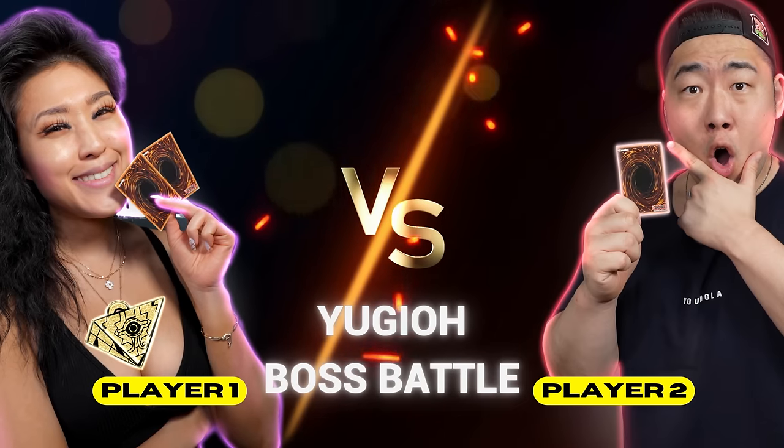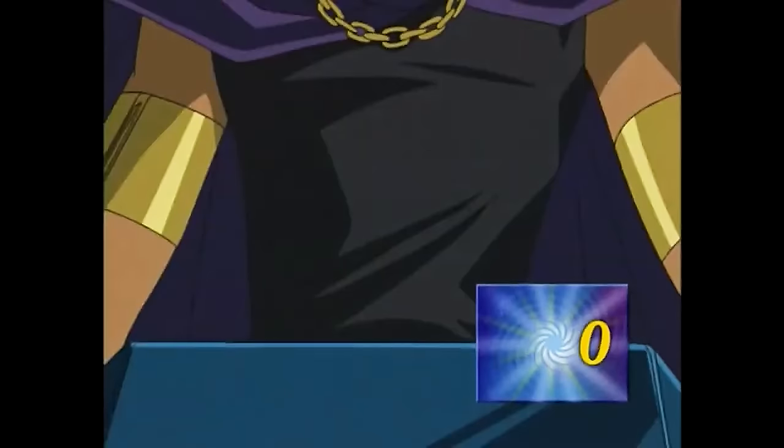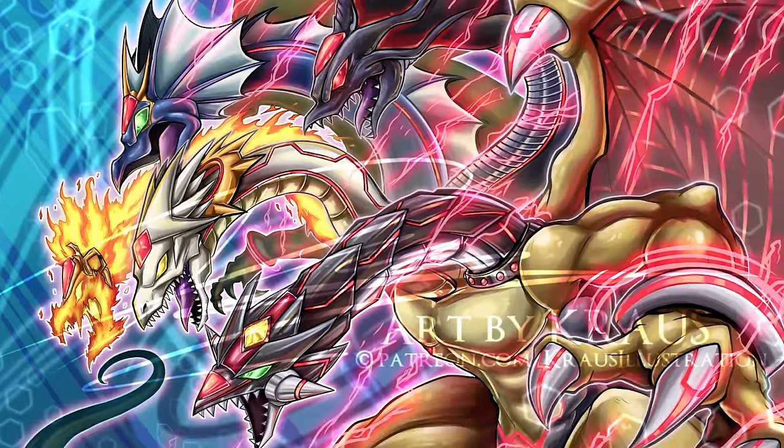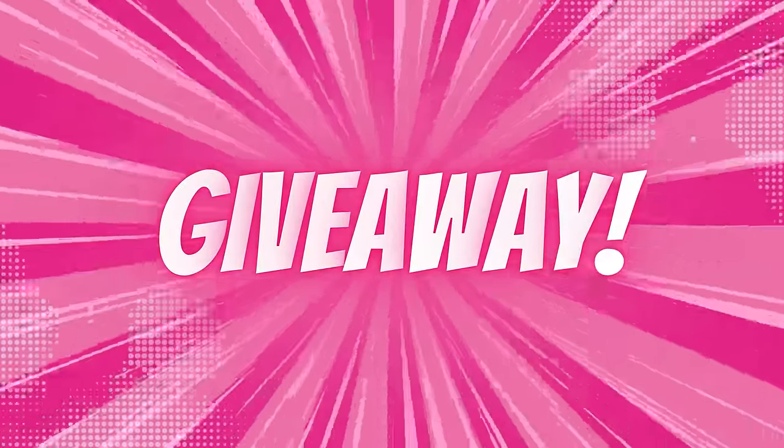Welcome to the Yu-Gi-Oh! Boss Battle! Here are the rules: we have to summon and reduce our opponent's life points to zero only with our boss monster. Anything else, you lose. Today, I'm going to be playing the Gate Guardian, and my boss monster is the Five-Headed Dragon. Also, there's a giveaway somewhere in this video, so make sure to watch the entire thing. And without further ado, let's duel!